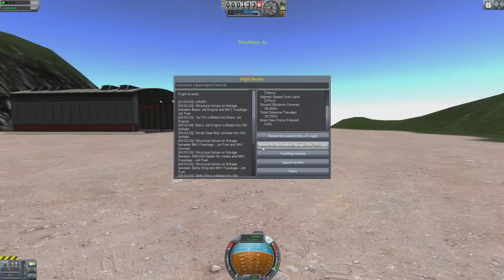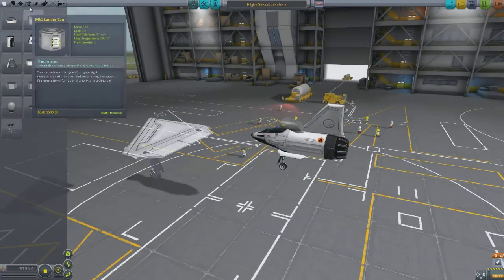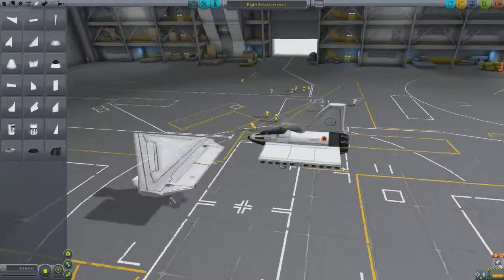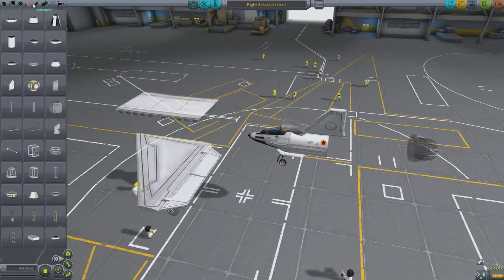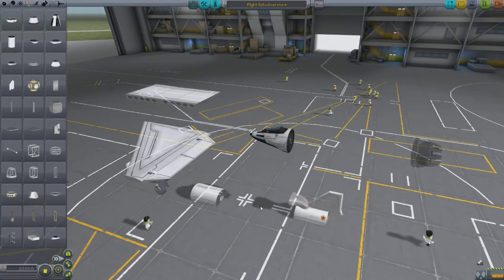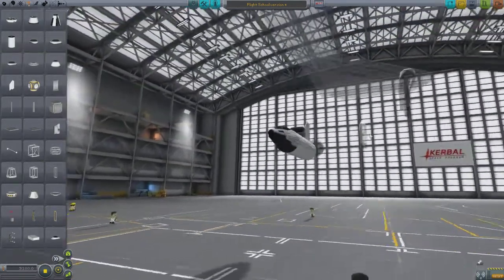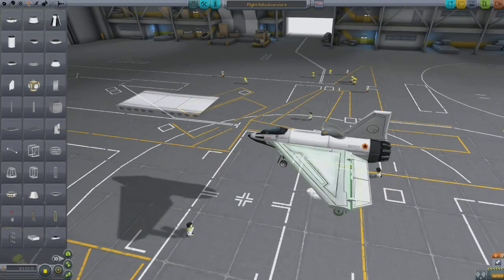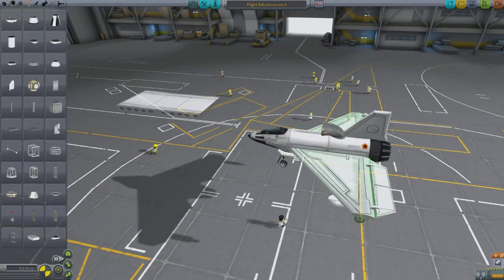I'm going to take those wings off and add some wing connectors to see if that helps. I'll put the structural fuselage at the front, the fuel at the back, and move the wheel to the front. Put the engine back on, put the wings back on — and we may, don't get too excited, have a flyable aircraft. That actually doesn't look too bad.